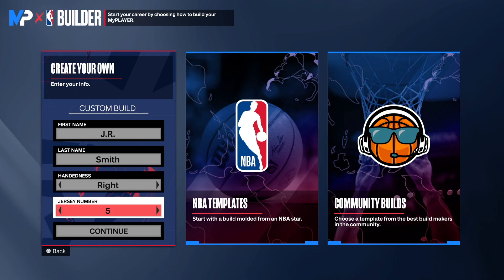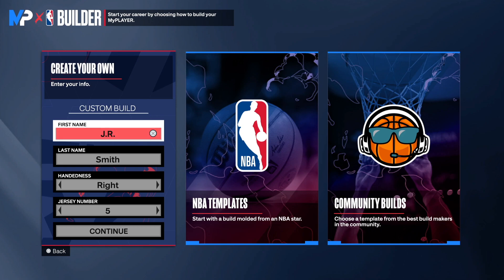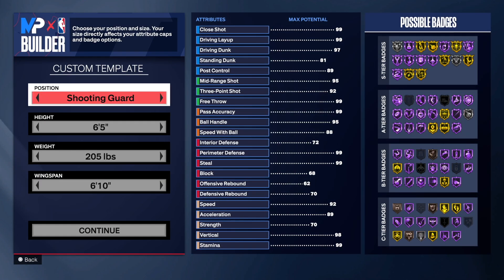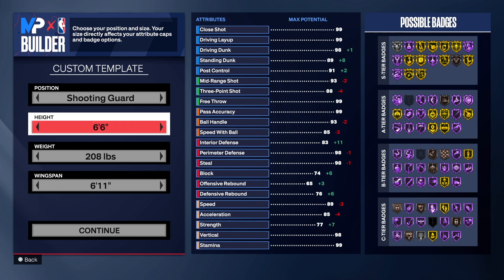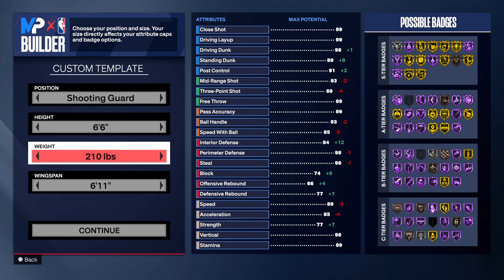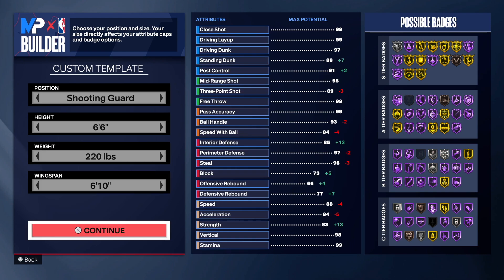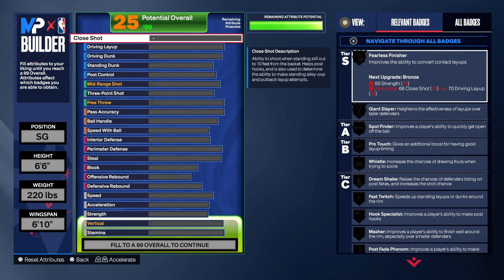Without further ado let's go to MyPlayer and make the one and only J.R. Smith. As you can see, J.R. Smith is right-handed, jersey number 5. You want to go shooting guard of course, then 6'6", put the weight to 220, and then go to 6'10" on the wingspan. Now this is my favorite part — making builds.